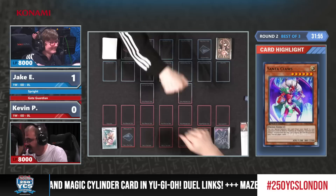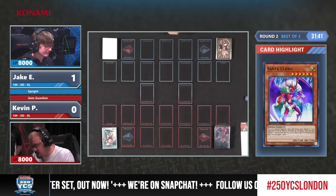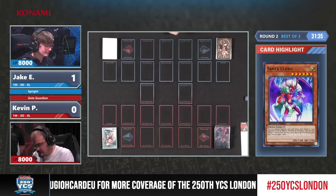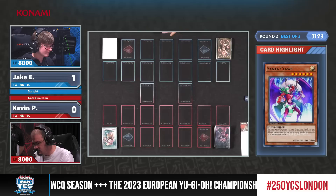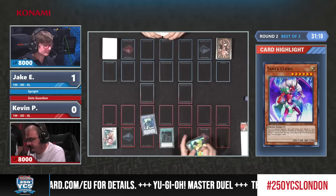I'm absolutely hoping to see a fusion summon now from the Gate Guardian deck. His whole deck looks built around fusion summoning. I'd also love to see Elemental Hero Prisma, just paying half your life points but getting a lot out of it. I see Nibiru in Jake's opening hand, so that could be an issue. Nibiru plus Effect Veiler is like the combo to end every combo — the anti-combo combo. We see Preparation of Rites first though.